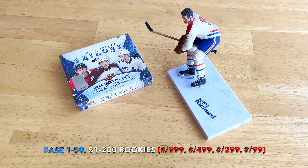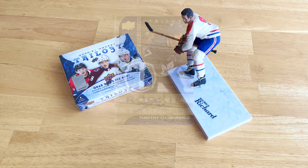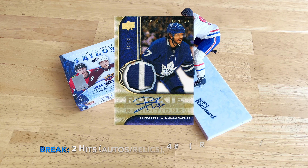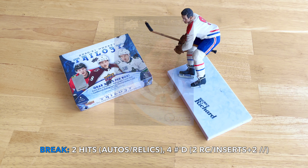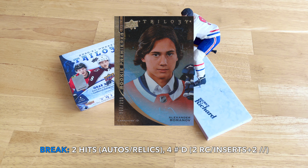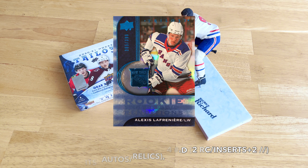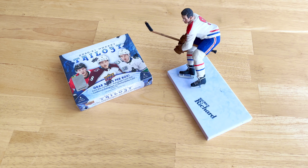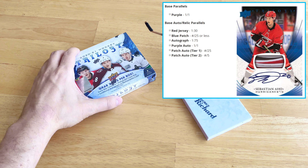Those rare rookie triples are holy grail hits at only 99 copies. Within a box break we should receive two hits — autos and/or relics — plus four numbered cards which would be two rookie cards or inserts, and two parallels. This product is just replete with parallel tiers and groupings — that's the name of the game.